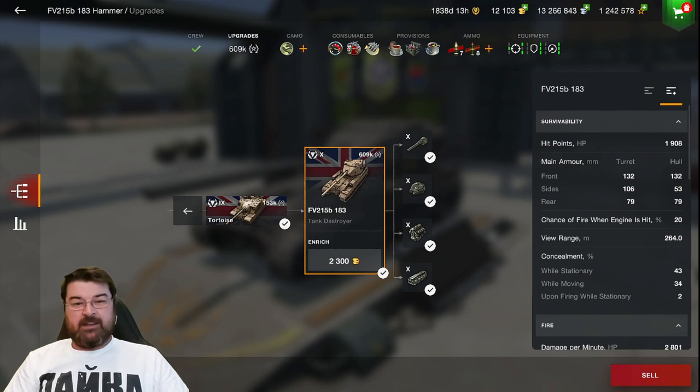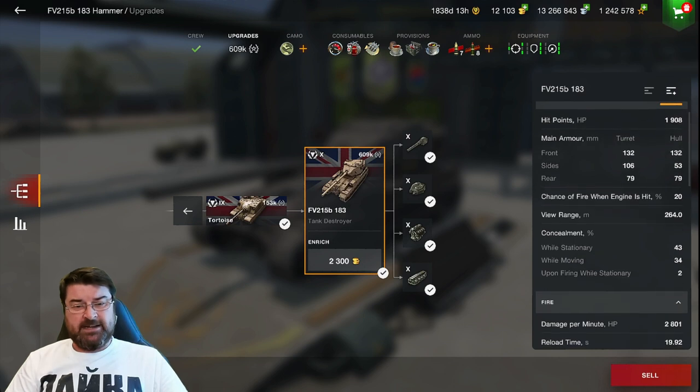In the garage now looking at the parameters. Hit points: 1908. It has been buffed armor-wise — Wargaming basically changed the turret. Main armament: on the turret frontally 132mm, hull front 132mm, turret sides and rear 106 and 79mm respectively, hull sides and rear 53 and 79mm respectively. This is not an overly armored tank.